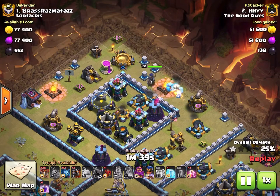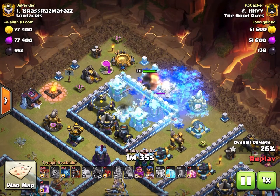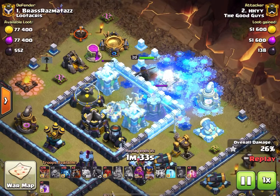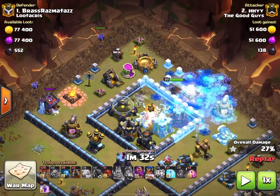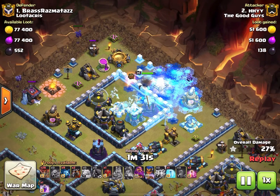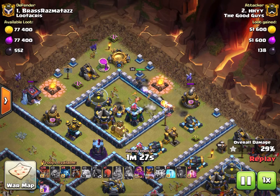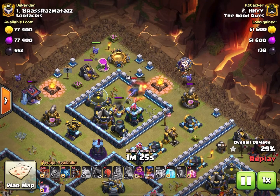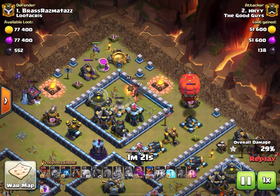The royal champion comes in and because of this nice little cluster of defenses, they're all shooting at the ice golem — which again doesn't last very long but freezes up all that stuff. Minions start cleaning as soon as possible when you're doing a lalo attack. The royal champion manages to get through a couple of these defenses before everything turns back on from the freeze.